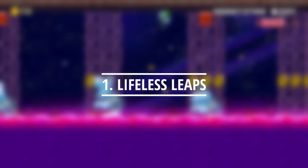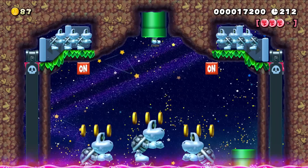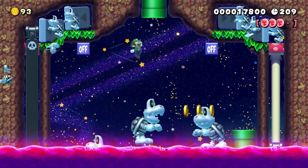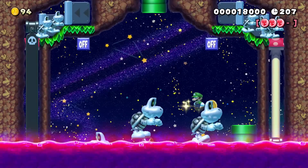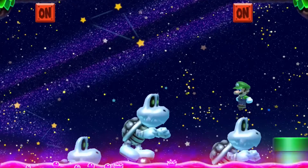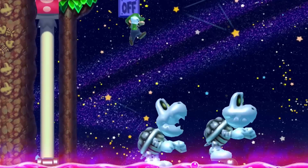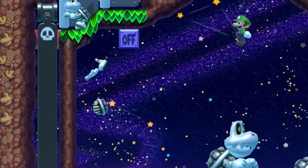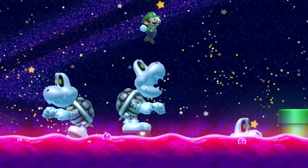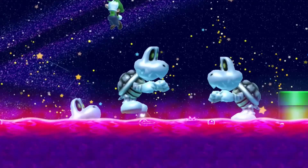Luigi drops into a cove of evil Dry Bones enjoying a poison swim. The only way for him to safely escape the wrath of his enemies is to defeat the small Dry Bones one at a time. He needs to use the giant Dry Bones to jump around without falling into the purple sludge. When he hits an on-off switch, the Bill Blasters magically move — and the giant Dry Bones Luigi was jumping on suddenly plummets into the grape jelly, making it so Luigi needs to move to the other side.